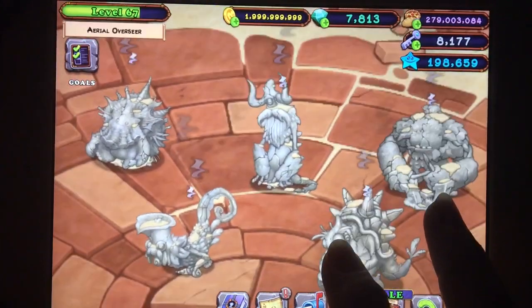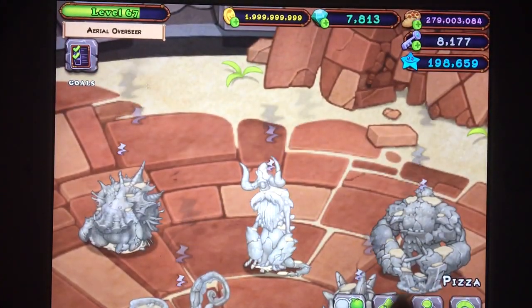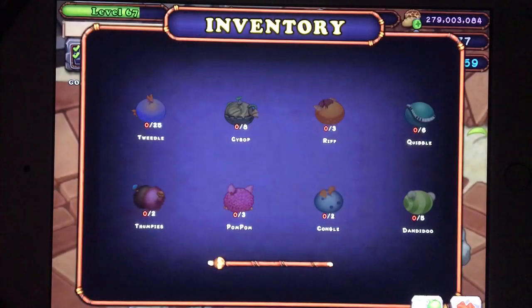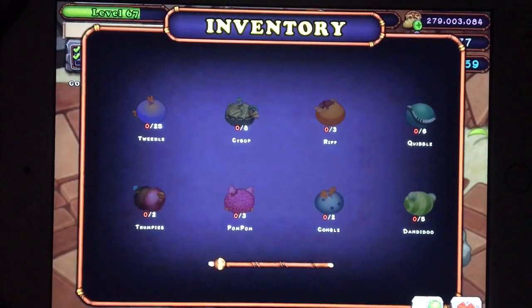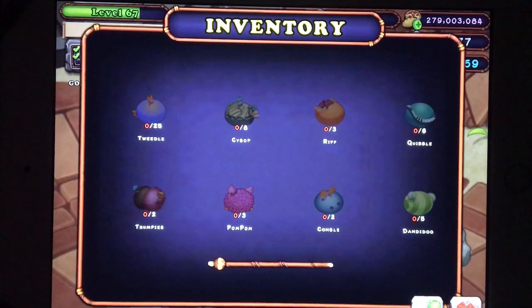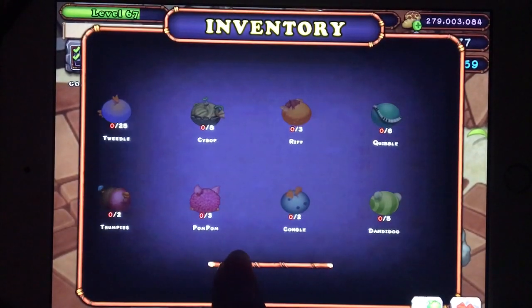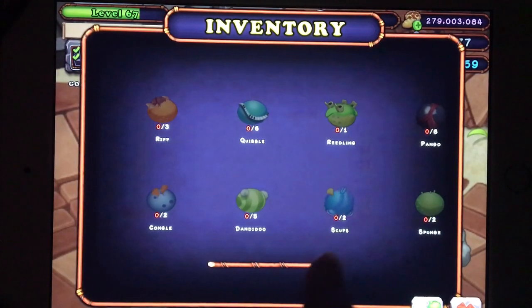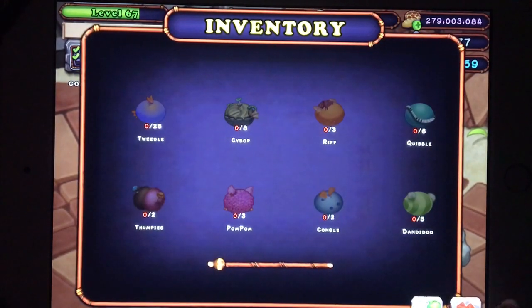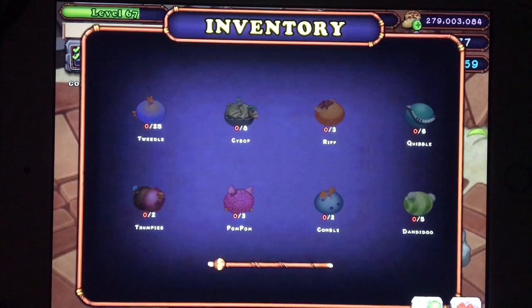All right, let's check inventory. Oh yes — oh my gosh, you guys. Oh no! That's a lot of eggs. We need to start, um, breeding again. Tweedle, Cybop, Riff, Quibble — I know I have Riff.